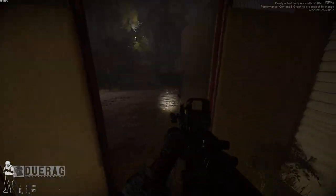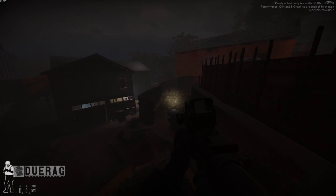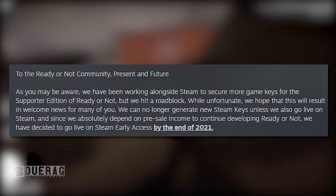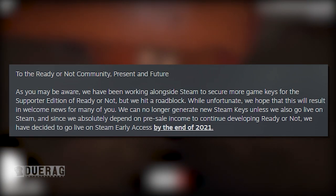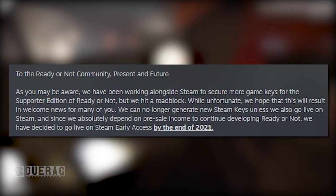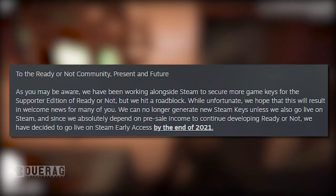There was non-stop 'keys, keys, keys' in the Discord. This is where the update comes in — an update regarding Ready or Not's launch on Steam Early Access. It reads: 'We have been working alongside Steam to secure more game keys for the Supporter Edition of Ready or Not but we hit a roadblock. While unfortunate, we hope this will result in welcome news for many of you. We can no longer generate new Steam keys unless we go live on Steam, and since we absolutely depend on pre-sale income to continue developing Ready or Not, we have decided to go live into Steam Early Access by the end of 2021.'